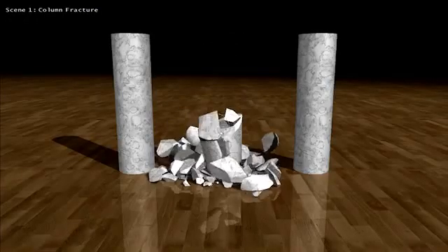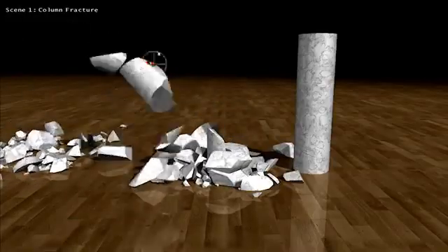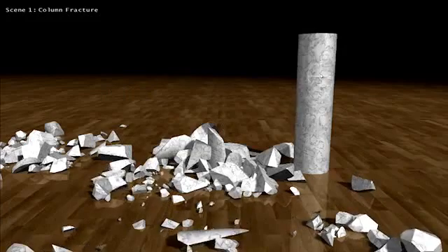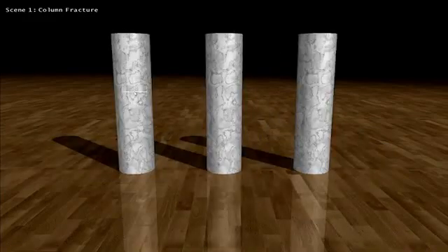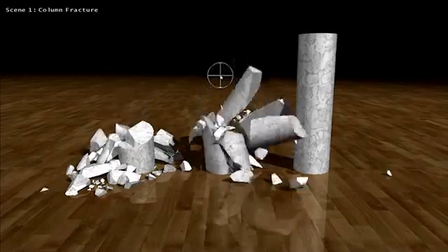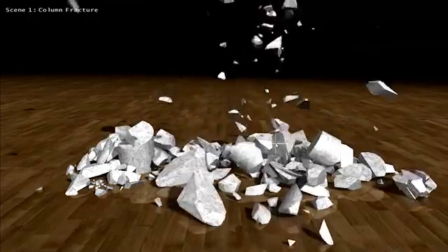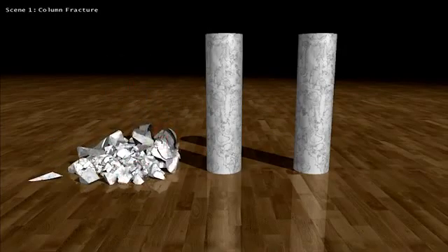We've also made some advancements in the area of PhysX. Previously we had our Apex Destruction module, and if you wanted to have destruction in a video game, the artist would pre-compute the fracture. Once in the game, if you shot the pillar, it would fracture in a specific way. What we're looking at here is dynamic fracture — nothing is pre-computed, it all happens in real time. Whenever you shoot this pillar, it will never break the same way, ever.